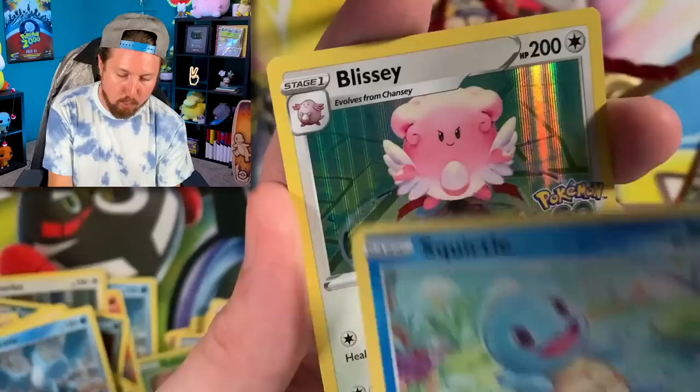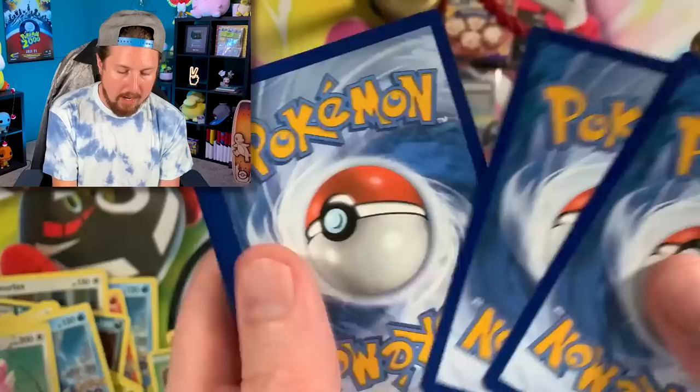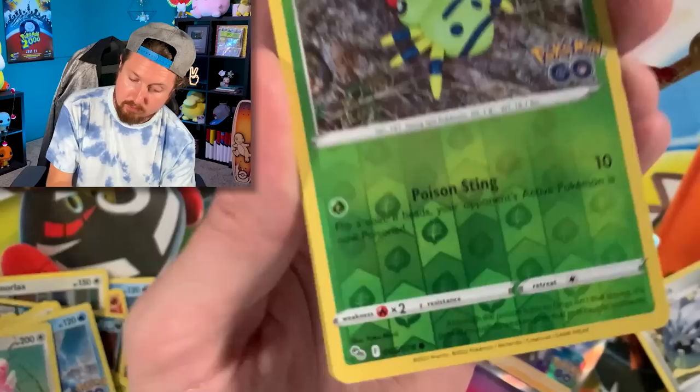We got Blanche, going into a Blissey with the raid background right there. Last pack from Team Mystic and then we'll go into Team Instinct — my team! Here we go Breaking Family — let's see that Radiant Blastoise. We got Bibarel going into a Bulbasaur, Snorlax, Steelix — that's not a Ditto, definitely not a Ditto. And Sylveon holo rare! Team Instinct — the best team ever, don't argue.